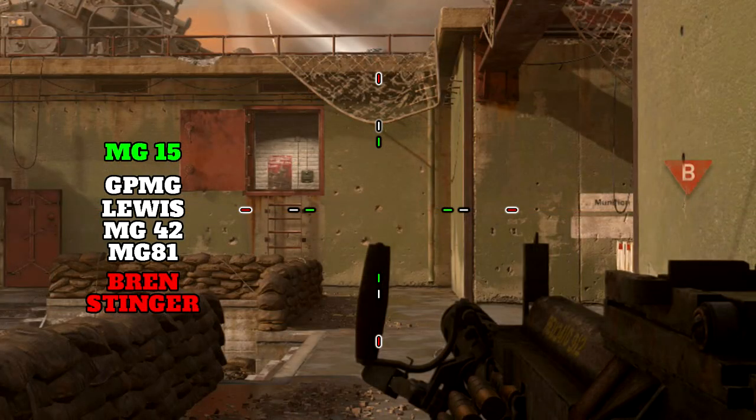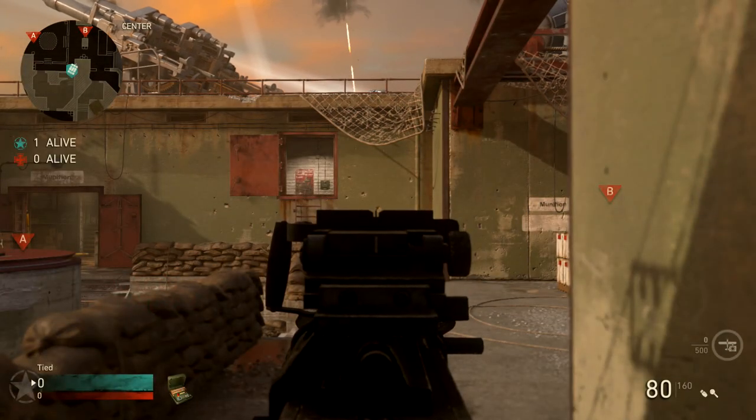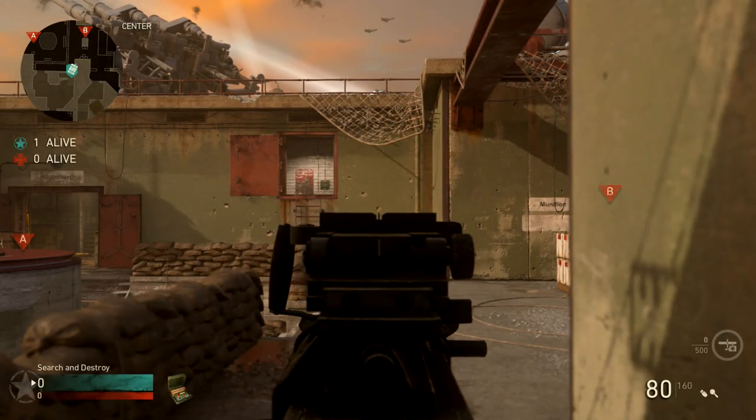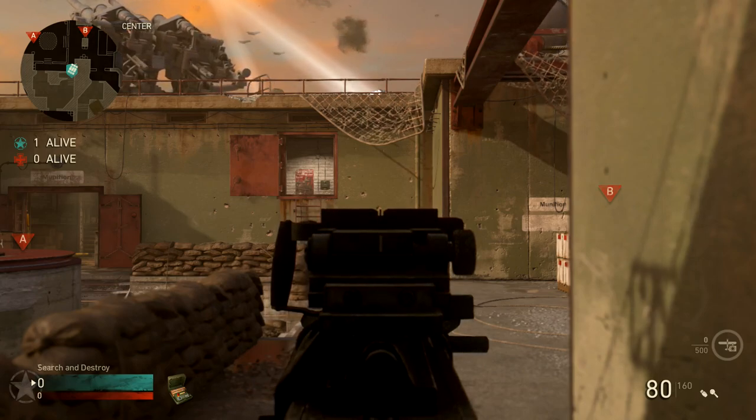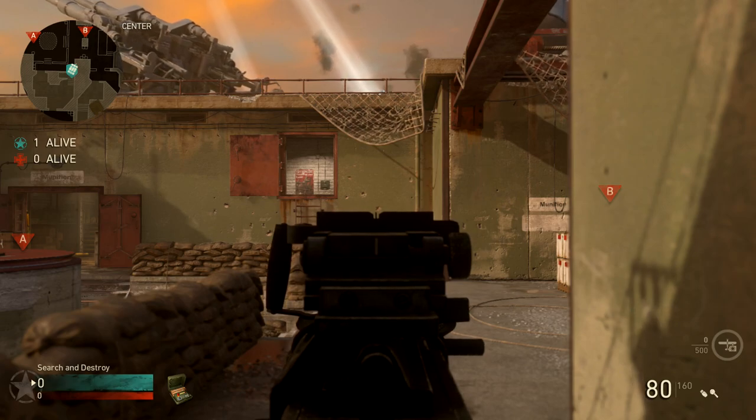Our hipfire spread is the worst in the LMG category, possibly the worst in the entire game — it is tied with the Bren, and as you can see it is quite large. As for idle sway, it does have a noticeable amount of idle sway. This is normally a gun used for really long ranges, so you will notice that idle sway when trying to pick targets off at longer ranges.